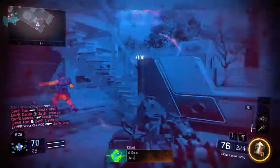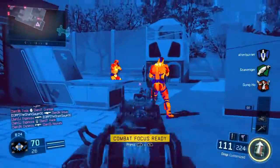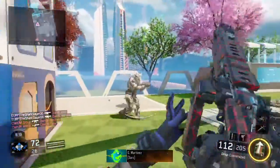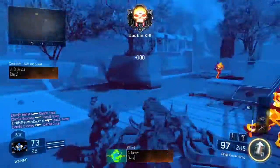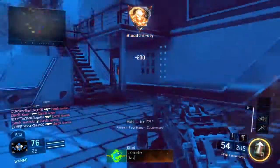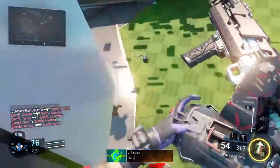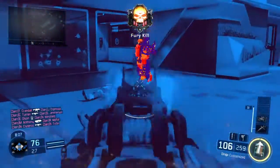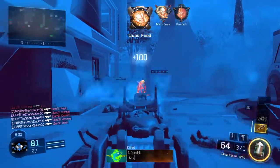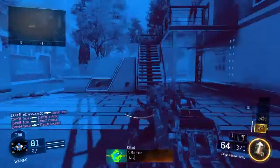Every time you click your jump button — X on PlayStation, A on Xbox — it will toggle on and off infrared. And it is a semi-hard glitch to do. But we'll keep trying to get it eventually. Now, if you manage to get this in an online match, it would be insanely overpowered.